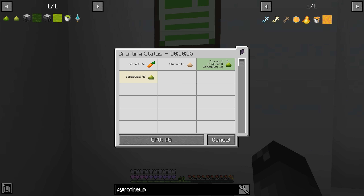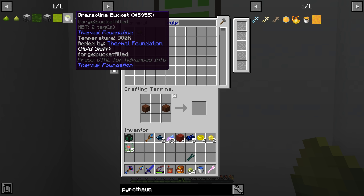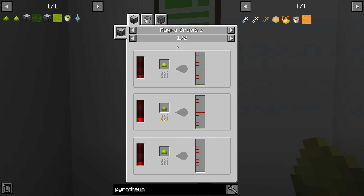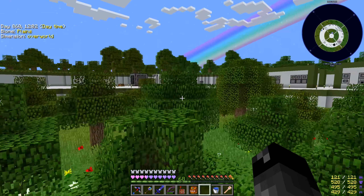The pulped bioblend goes into the magma crucible to make bio crude. We needed four buckets of grassoline total, and since 200 mB of bio crude turns into 100 mB of grassoline, we're going to need eight buckets of bio crude. That means we need around 24 pulped bioblend. I'll figure out the exact math and get all these things going.